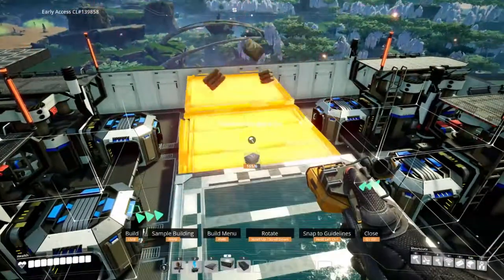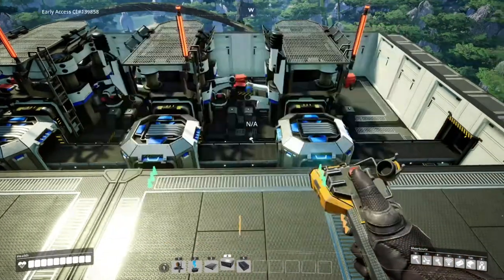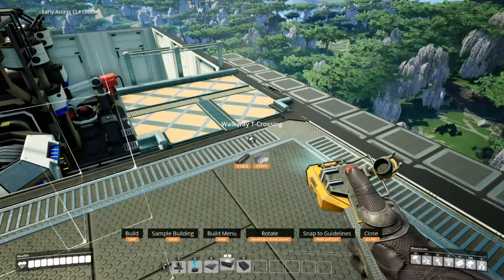Drop internal foundation and walkways. If you have walkways unlocked, use them here. If you don't have walkways, that's okay too — you'll get them later.